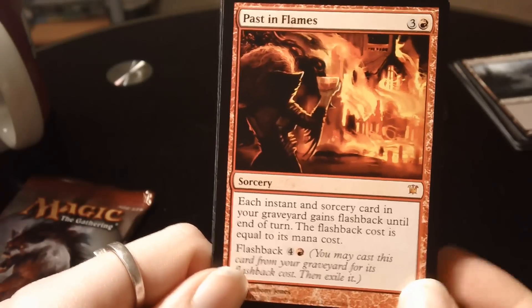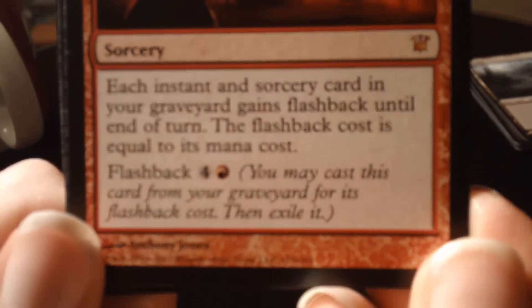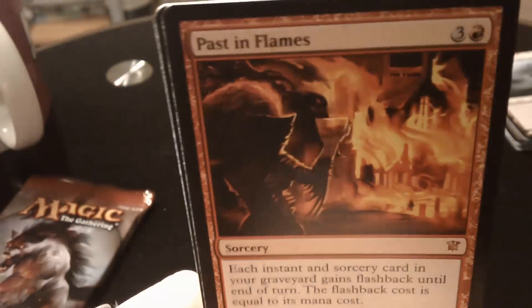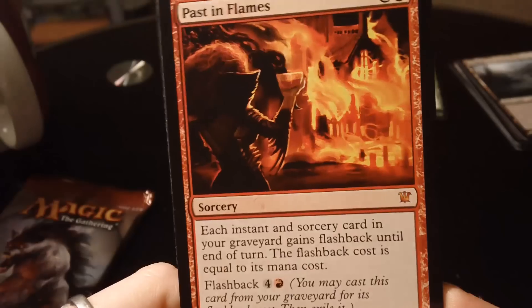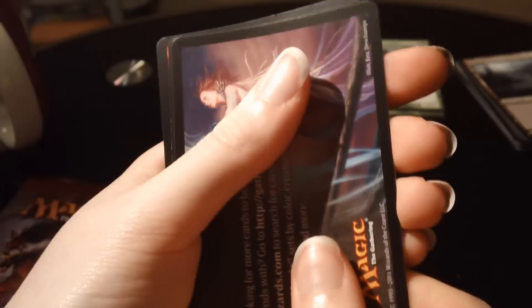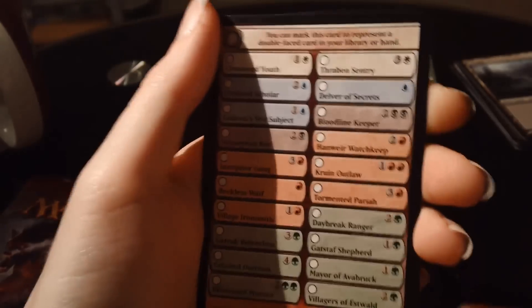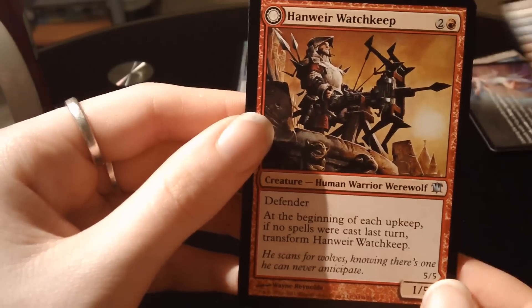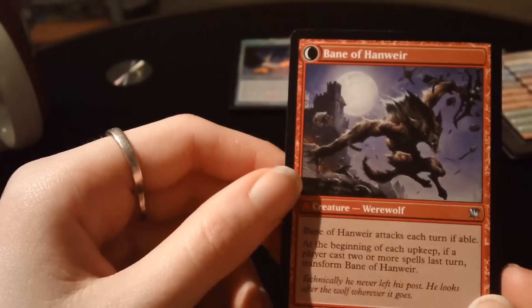There was a lot of talk that this card could be amazing in Legacy. I don't know if that's actually come to fruition yet. If it has, send me some deck lists that use this card in Legacy — I'd be very interested to read up on those and see how this card actually plays out in that format. Awesome — a mythic rare, Passed in Flames. We've also got a tips card, a checklist card, and the flip card is Hanweir Watchkeep, an uncommon flip card who turns into Bane of Hanweir.